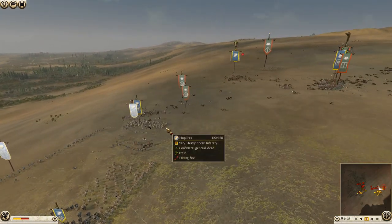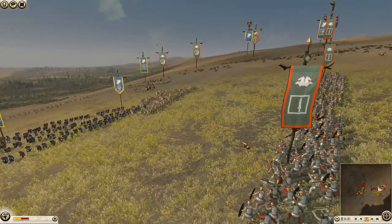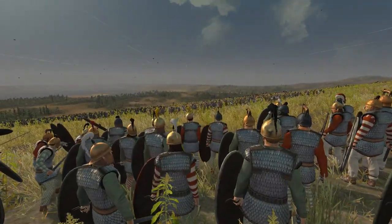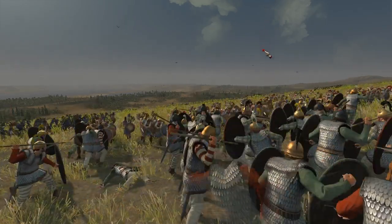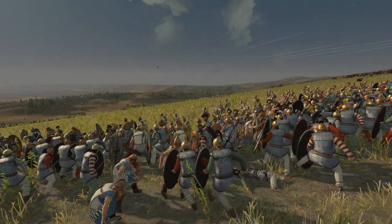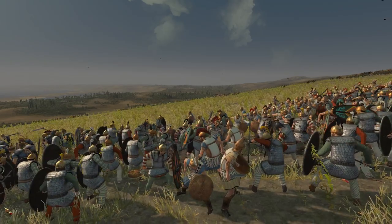It doesn't basically work in the end, as you'll see. Because these Tribal Warriors are insane, and my hoplites just cannot break them. We'll get the perspective of the Tribal Warriors as they come in — here come the javelins, and then they go into battle. Some of them throw the javelins a little bit late, but that's their fault. So here we go, the combat has begun here on this flank.